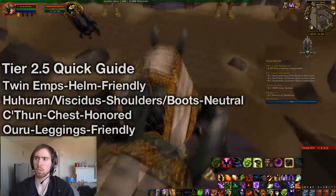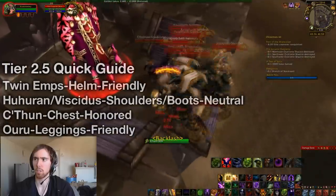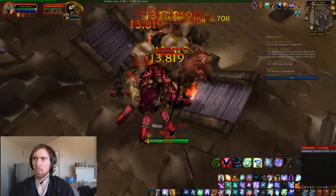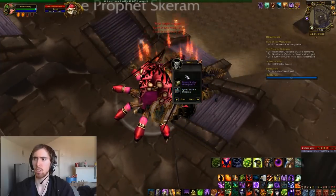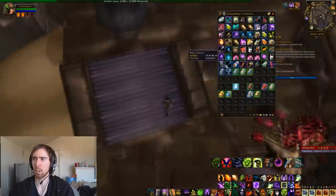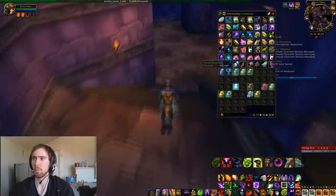I just pull all the trash with me because you might as well for some extra scarabs and idols. The first boss doesn't really do much of anything — he splits into like three, and that's pretty much it. He also drops a pet, which is nice. As you can see, I got some more scarabs and idols, and I also got that Qiraji Lord insignia item.